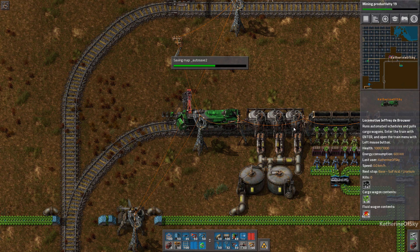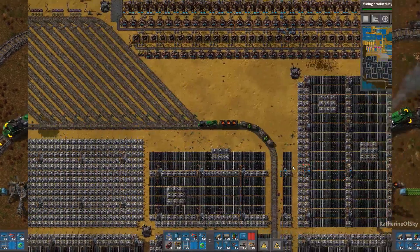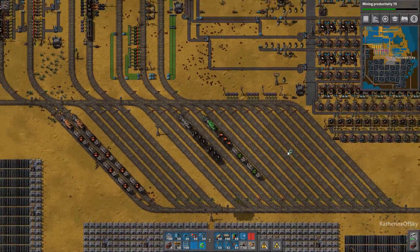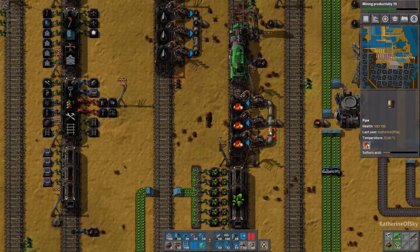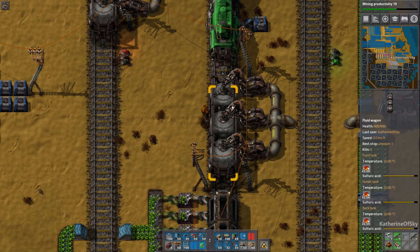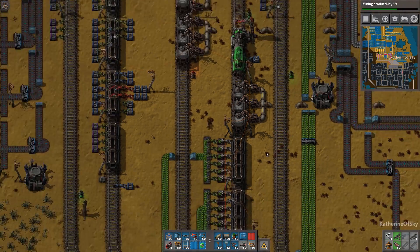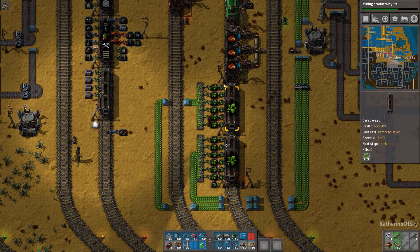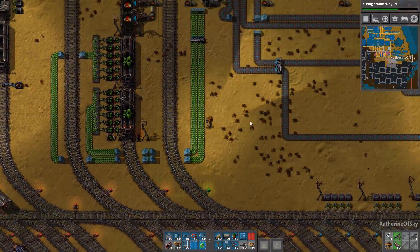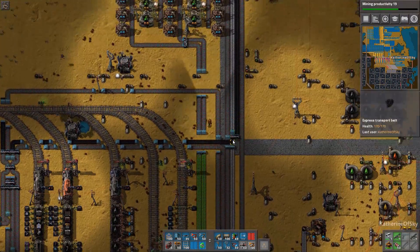Now that we've got mining under control and our wagons full of uranium, let's go back to the base. We are now arriving back at the base station where I have set up our station to load the sulfuric acid with the pumps. Here's a better view of the arms of the pumps that attach to the top of the tankers, and you can see the sulfuric acid flowing through. This train is set to leave when the cars are full. Here we have just basic unloading of the uranium ore.